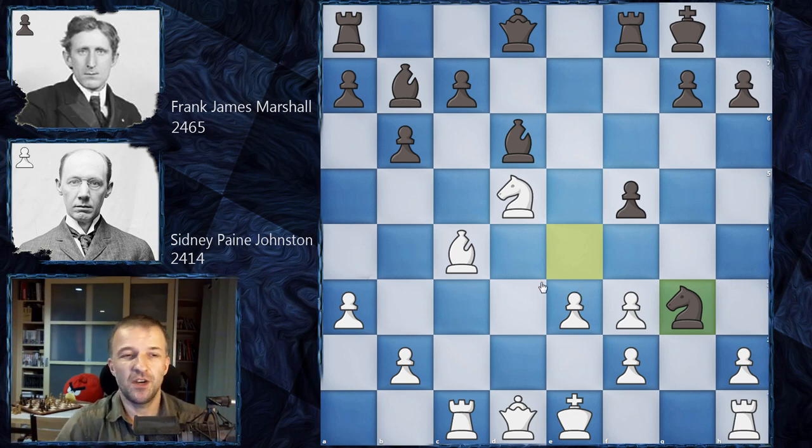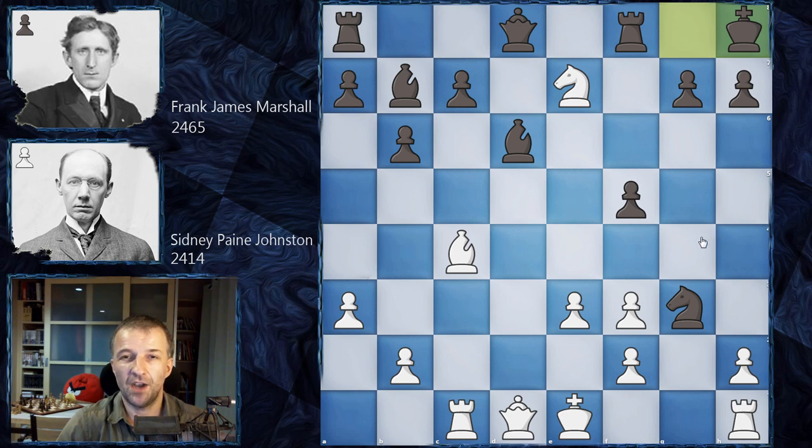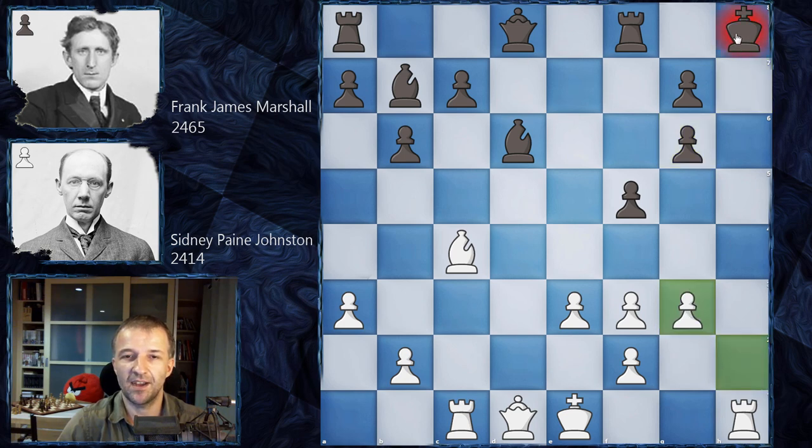Ready? The first move is Knight e7 check — this is what Sydney Johnstone played. King h8 is forced because it's a double check, so the king must move. Now Knight g6 with check — bang! H takes g6 is the only move because the bishop controls g8. And now take back the knight with check — bang! Queen h4, Rook h4 — and that's checkmate! A beautiful checkmate. Sydney Johnstone really showed Frank Marshall how to play against the stonewall.